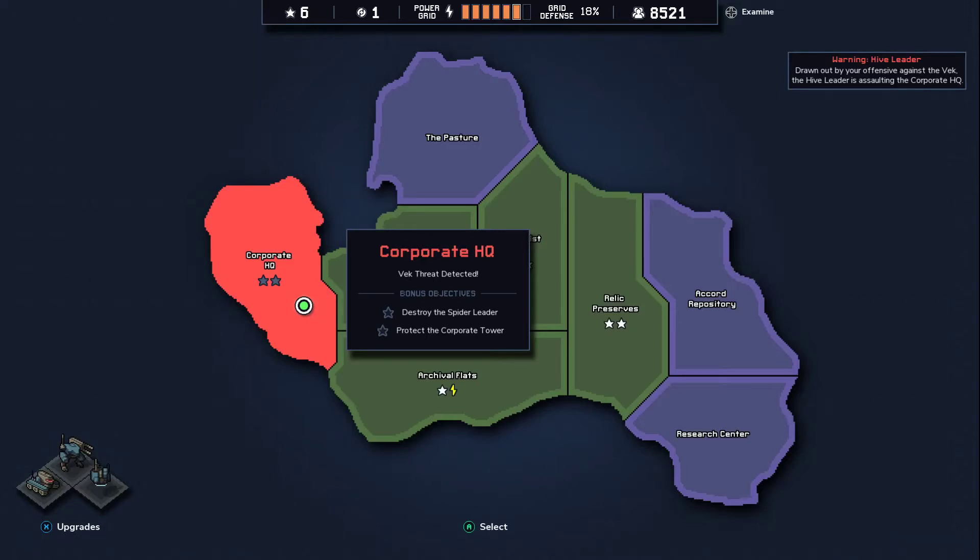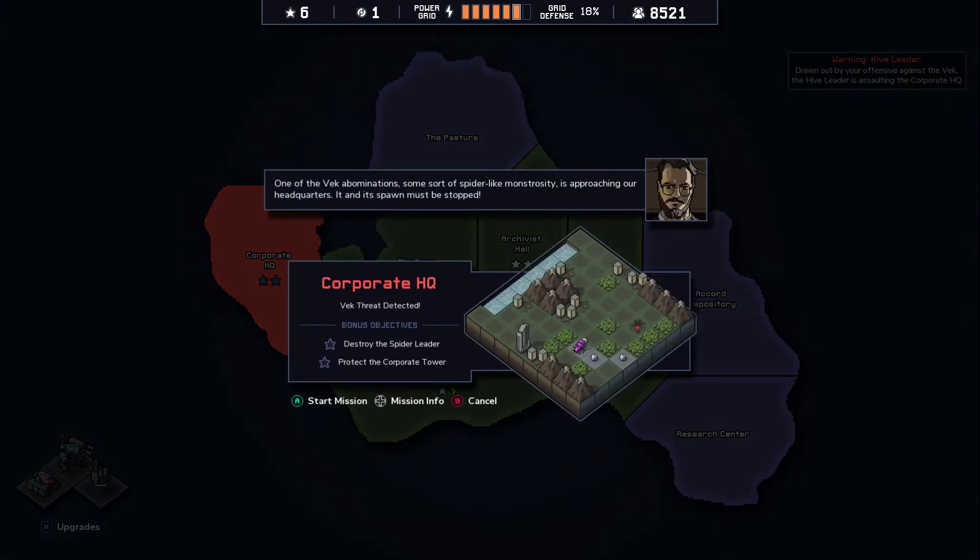Hey everybody, welcome back to Into the Breach. This time we are up against the Spider Leader and we need to protect the Corporate Tower. This is the boss of Detritus Island. Look at that plump purple monster there.